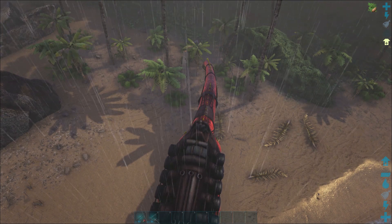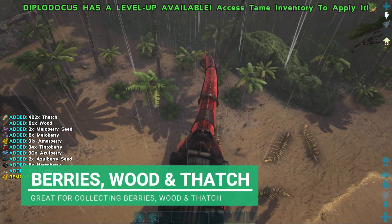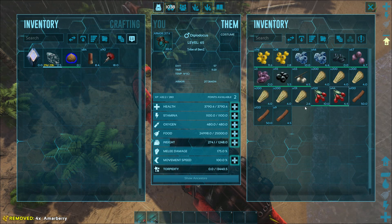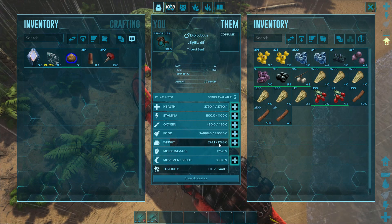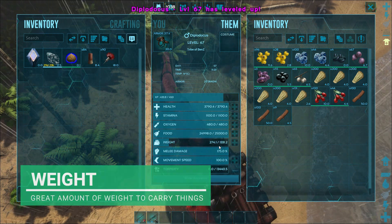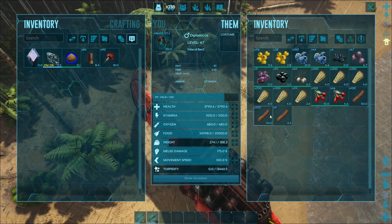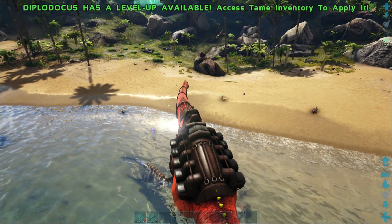One thing the Diplodocus does very well is collecting berries, wood, and thatch. Just one hit and you can see we're taking everything - three hits and we've collected a load. It's more thatch than wood, but still great for wood and excellent for berries. The weight stat on these guys is pretty important - that's the main thing you'll want to level up, since this is going to be your transporter, your minibus for the team.